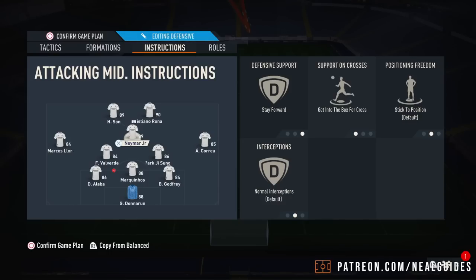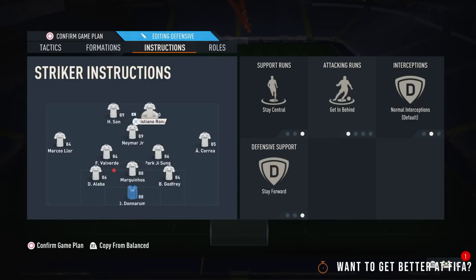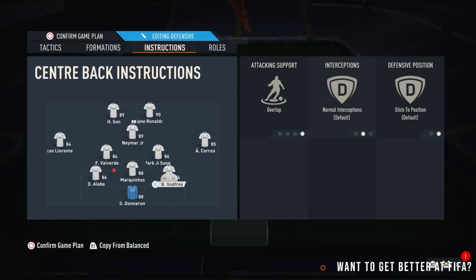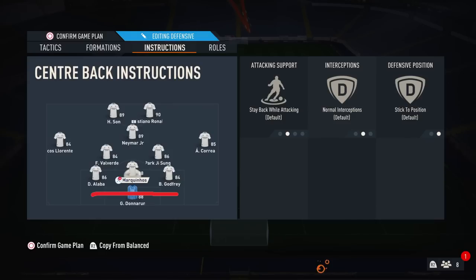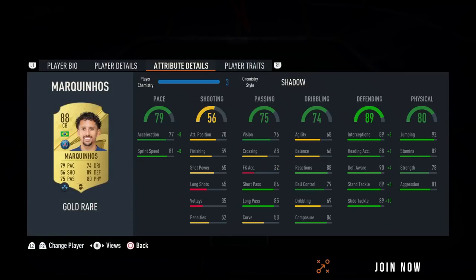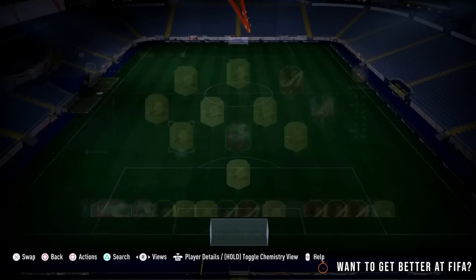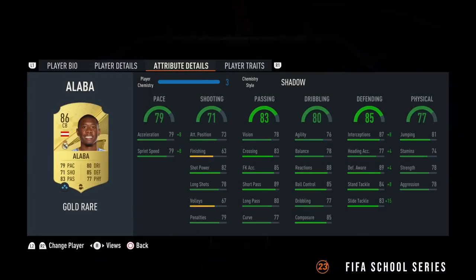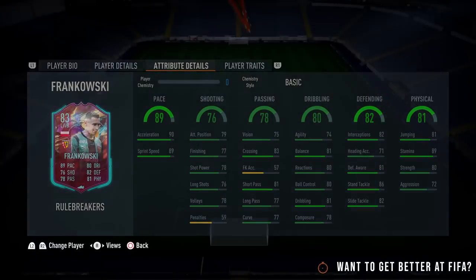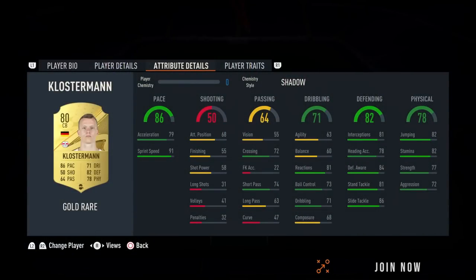The wide centre backs have to be fast — I don't want to see Ruben Dias here. They act as left backs and right backs, so they must have pace. Ideally above 85 sprint speed. With a shadow chemistry style, Krenas pushes his sprint speed to 89 so he's okay. If you need to sub on someone, I use Frankowski, Nuno Mendez, or Klosterman because they've got high sprint speed — and you get the job done.